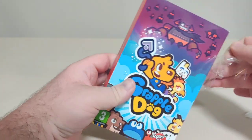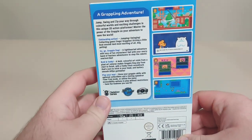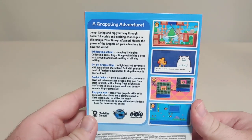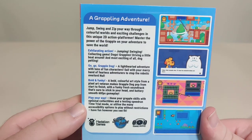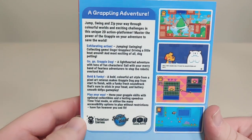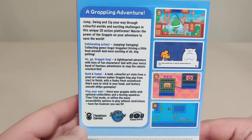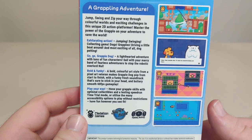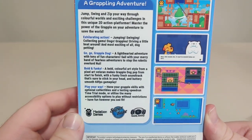The Steelbook Bundle. Here we have the slip case, which has the game and the Steelbook. On the back we have some screenshots. 'A grappling adventure. Jump, swing, and zip your way through colorful worlds and exciting challenges in this unique 2D action platformer. Master the power of grapple on your adventure to save the world.' Exhilarating action: jumping, swinging, collecting gems, dogs, grapples, driving a little bolt around, and most exciting of all, dog petting. Go Go Grappledog — a lighthearted adventure with tons of fun characters. Bold and funky art style, funky fresh soundtrack, buttery smooth 60 FPS gameplay. Play your way with optional collectibles, time trial mode, and many accessibility options. That sounds awesome.